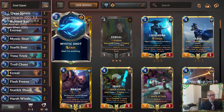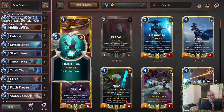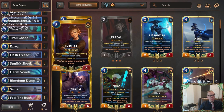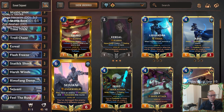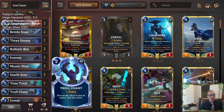For our removal we have three Thermogenic Beam, three Mystic Shot, three Static Shock — gives us a little bit of card draw as well. For some other card draw we got Time Trick and Entreat, which will help us find our champions because our champions are going to be really important. We need them leveled up, especially the Ezreal. One Fielder Rush at the top end to put both champions in play. So let's give it a try — a very spell heavy deck.